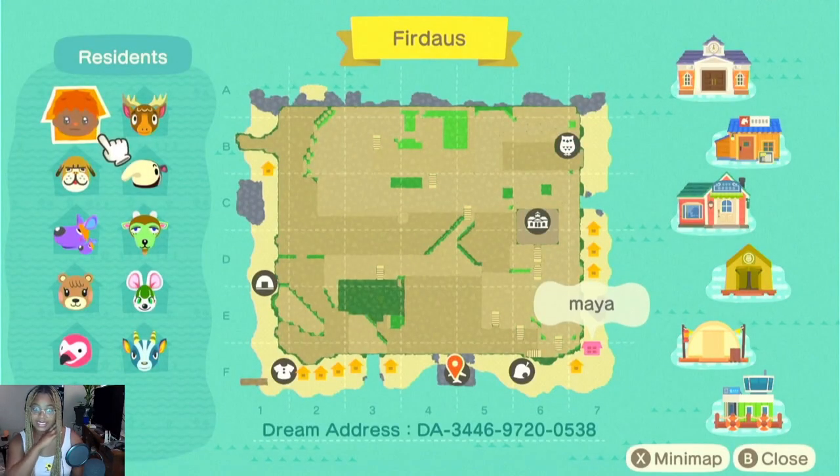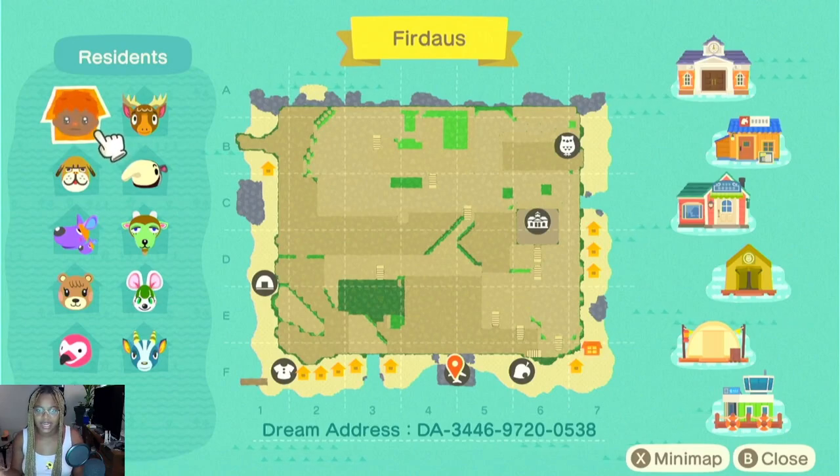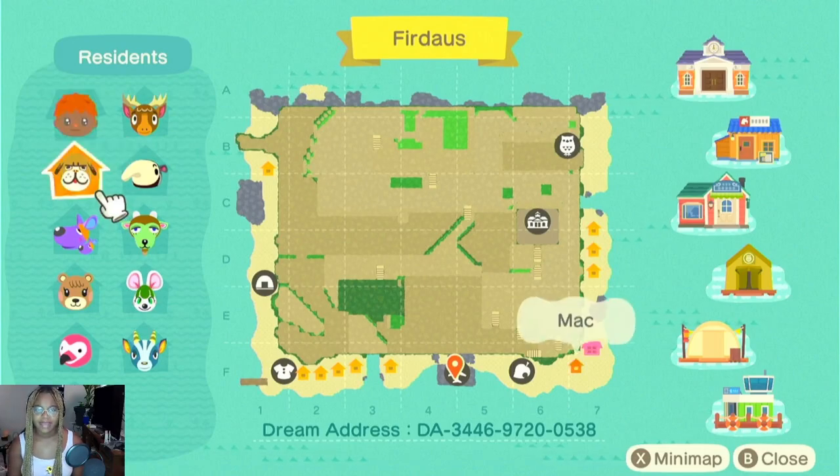As you notice, I have no water — hence desert core. I was like, why would I have any bodies of water on a desert core island? I did use water codes, but you know what I'm saying. Let's go through my villagers.